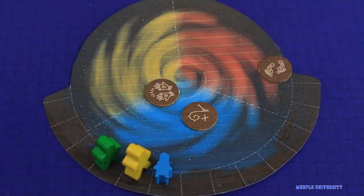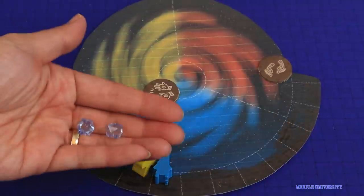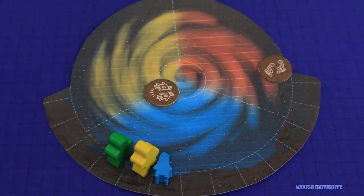Then bonus tokens get drawn and thrown into the night sky ball. Each player will draft, either taking it as a light piece or resolving the tile — usually a bonus action that round.